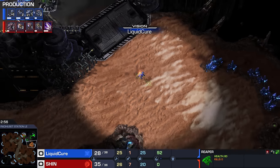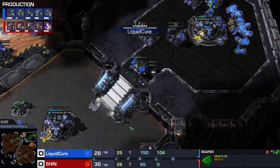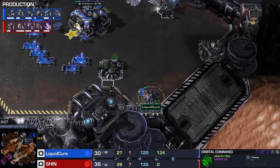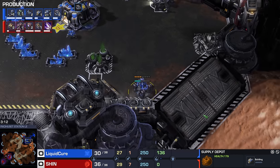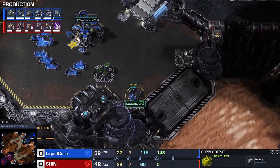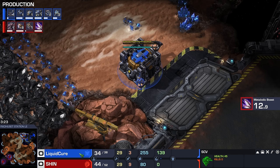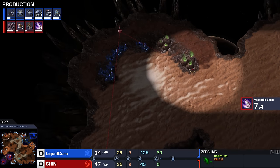Cure is not scouting at all, going for a single Reaper and adding on additional barracks with a reactor. One of the advantages of being this quick on the expansions is that you don't really need supply depots — you can make one every once in a while, but those command centers provide a ton of supply. With this third command center finishing up, Cure is going to have plenty of supply available. Shin also — in case you haven't watched a ton of StarCraft lately — this is Ragnarok's new username.